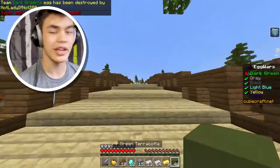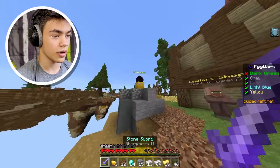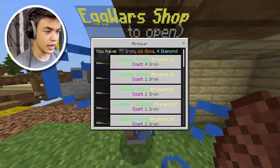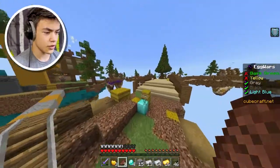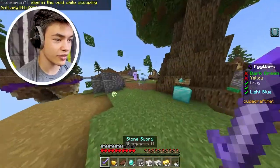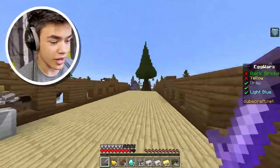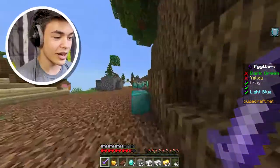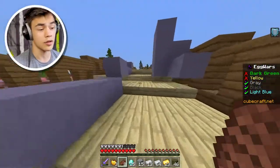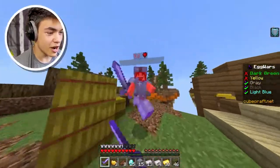My egg is broken, okay. Let me go over to yellow's base — we need diamonds for armor. We've got 14, not bad. Let's break his egg. I'm going to buy armor: iron chestplate, iron leggings, that's good for now. I just need six more diamonds for full iron. Yellow has full iron and a diamond sword — this is bad, I'm going to run.